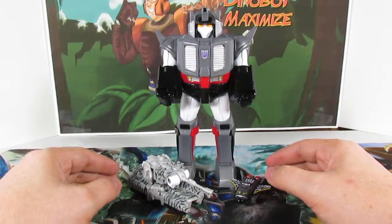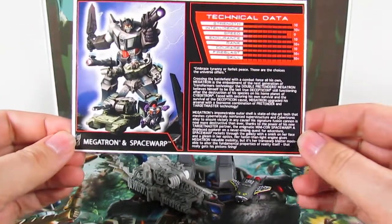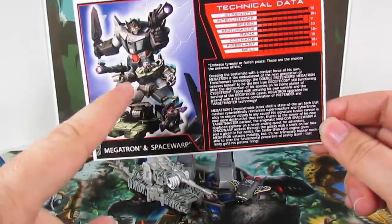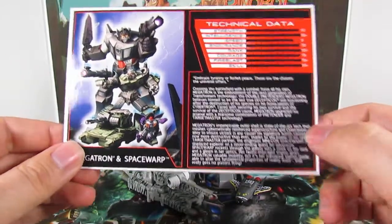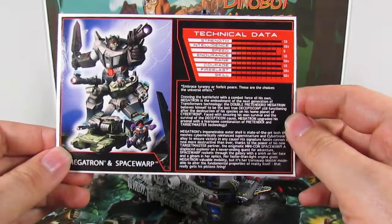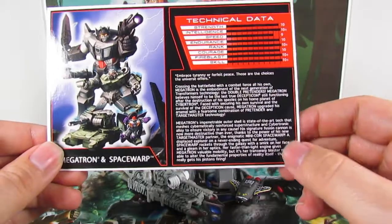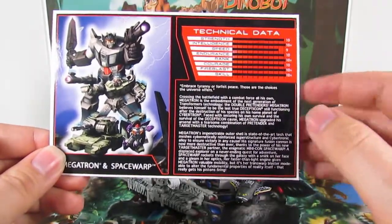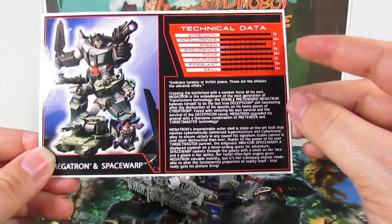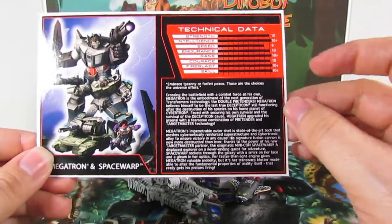First off I want to show off the technical data card - it's pretty cool. It's got a nice image here of Space Warp, Megatron's tank mode, his robot mode, and of course the shell. It says 'embrace tyranny or forfeit peace - those are the choices the universe offers,' which is basically Megatron's quote. His stats are way up there - his intelligence is 10 plus, and his rank, fireblast, and skill are all above 10. His weakest stat is speed, but not by much.